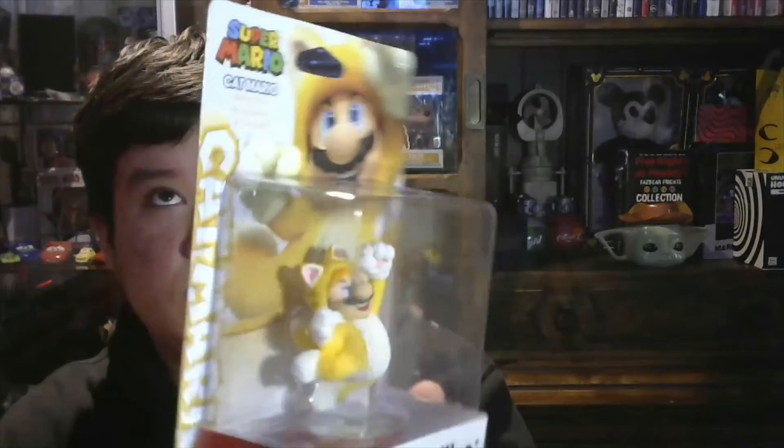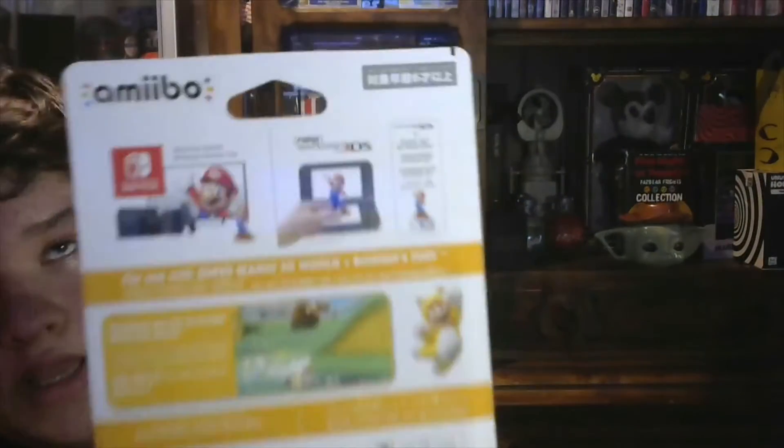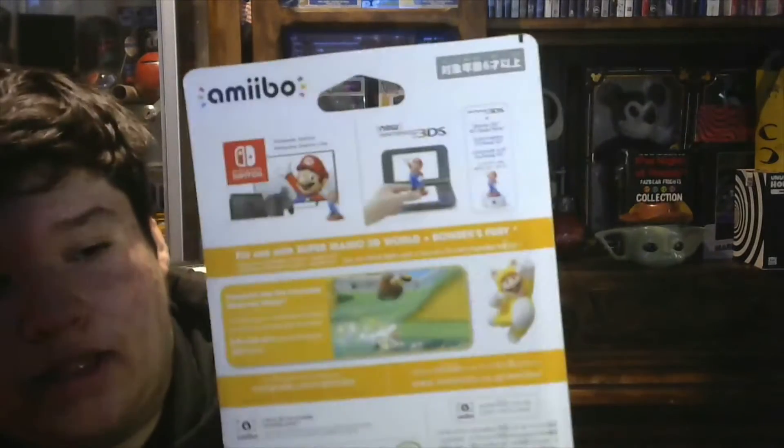First we're gonna take a look at Super Mario as the cat. This is the look of the figure inside the box, and this is the back. What you can do with the amiibo is you just put it on the Switch and the character basically helps you in the game for Super Mario 3D World plus Bowser's Fury. The Cat Mario amiibo gives you the star power-up.